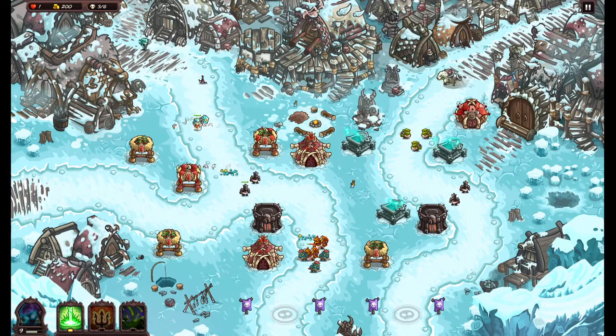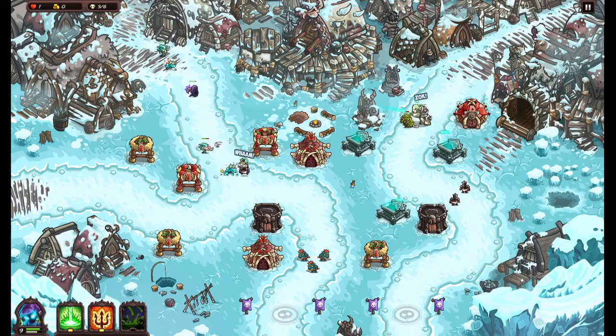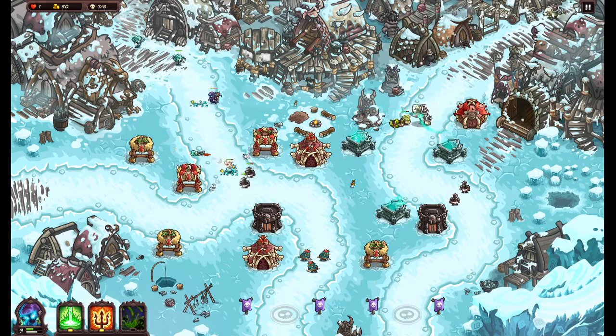We do have a bear coming, so let's make these tier 3s — two tier 3 boomerang towers. That is pretty solid damage. I seem to not be very good against ice switches.